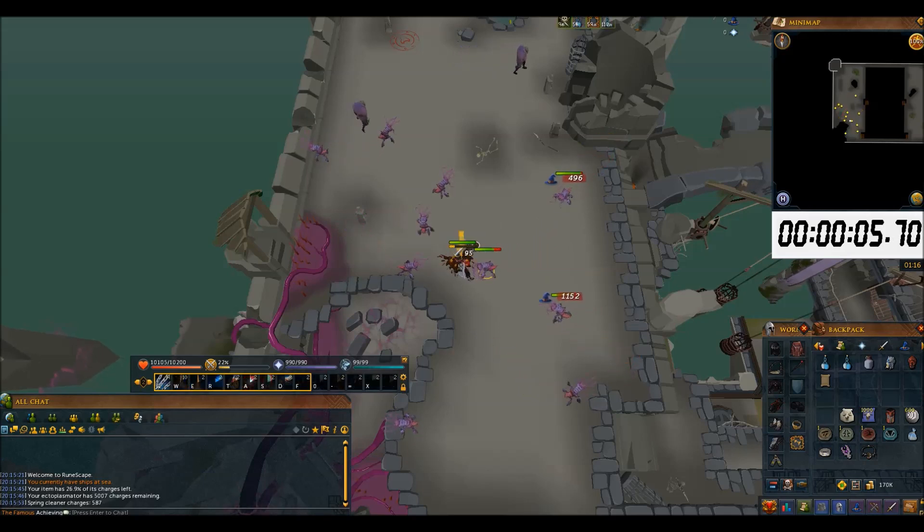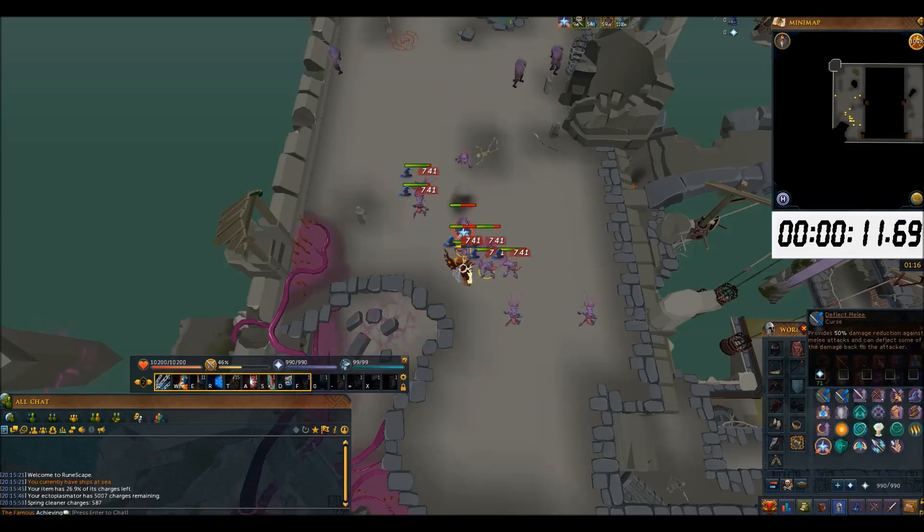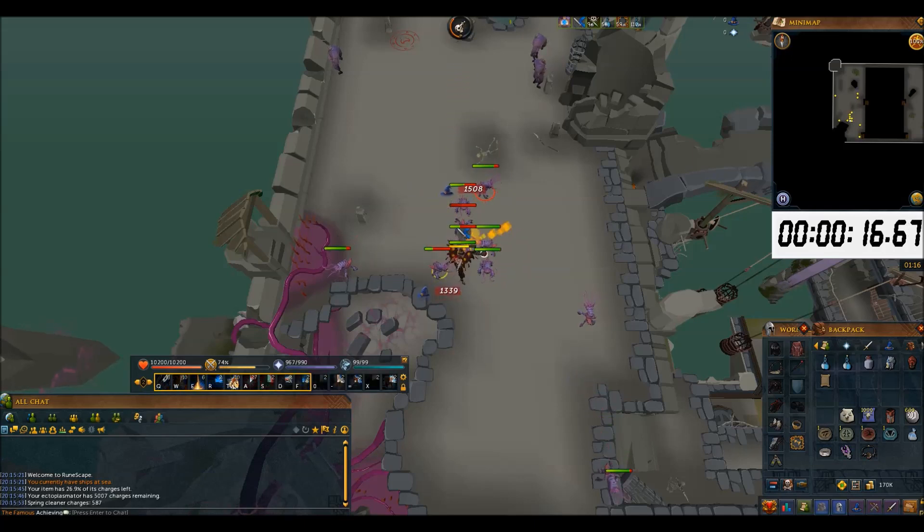The requirements to kill these are 85 Slayer. I use mage to kill them. The best location for efficiently slaying them is at the Morytania Slayer Tower roof, which requires 70 Agility to cross the plank at the top floor to climb the roof.